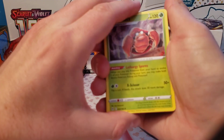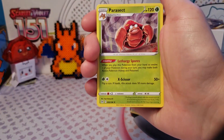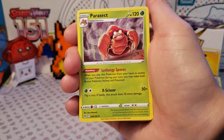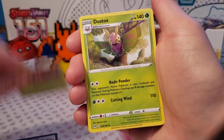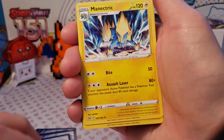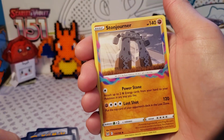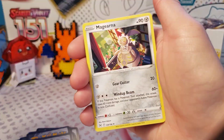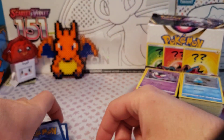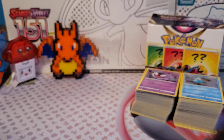We're going to start with the non-holo rares, and I have these in order. We got Parasect, Parasect, Dustox, Bagon, Cargo, Politoed, Dugong, Cramorant, Raichu, Electross, Mr. Mime, Vanillite, Mimikyu, Gliscor, Stonjourner, Ariados, Klinklang, Magearna, Oranguru, Buffalant, Buffalant, Greedent. I think there's only two dupes in there, which is a little surprising. That is all our non-holo rares we got out of this box.